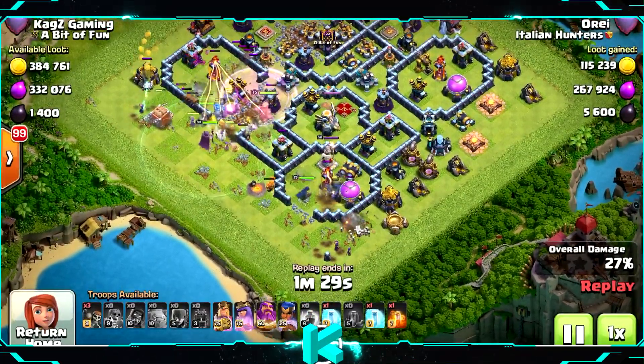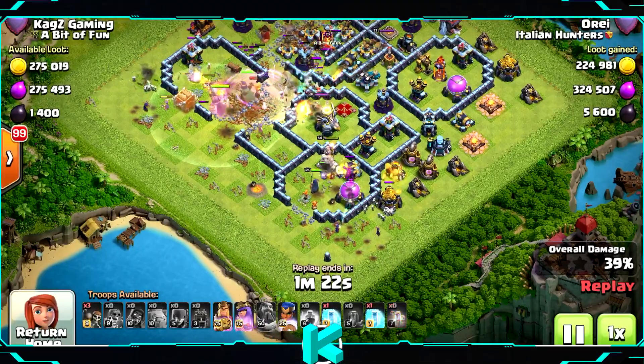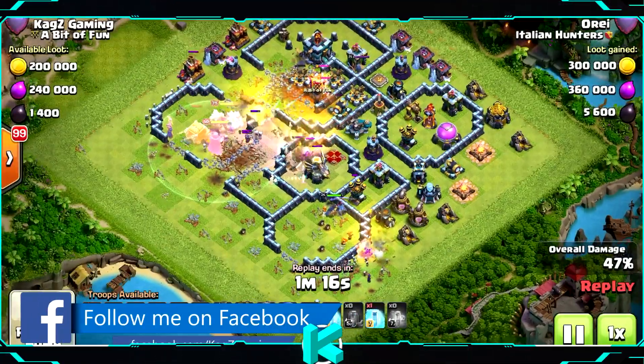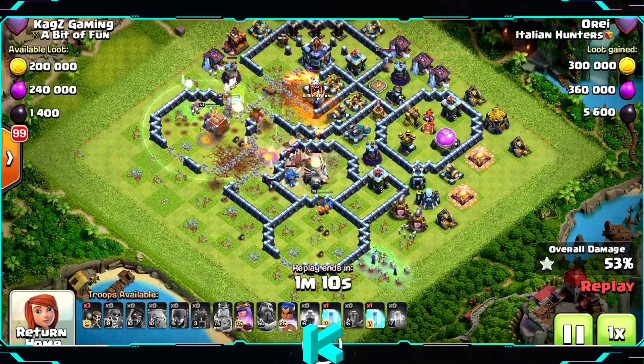He started with eight earthquake spells, opened everything next to the town hall. He wants the troops to go inside but I don't think the log launcher will reach it. Last few seconds for the log launcher - it will take a few hits on the town hall.